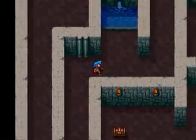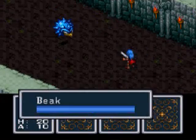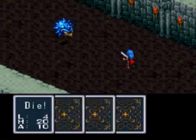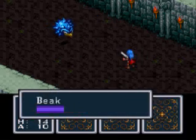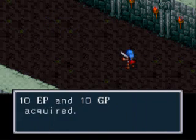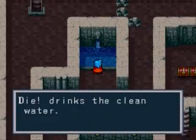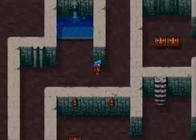So, your first order of business is to heal yourself at this spring here, defeating any and all enemies that get in your way, including this spiky ball beak creature. They're very natural, I'm sure — occurring naturally. I wonder if those things pollinate, because seeing those two mate would probably be a very traumatic experience.